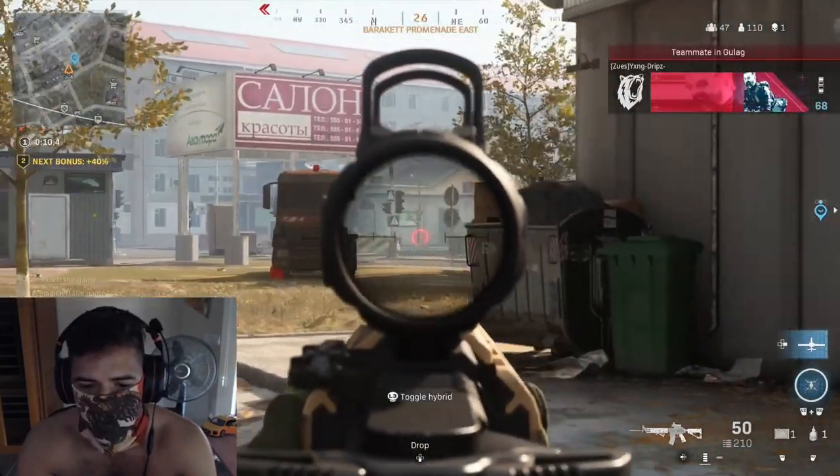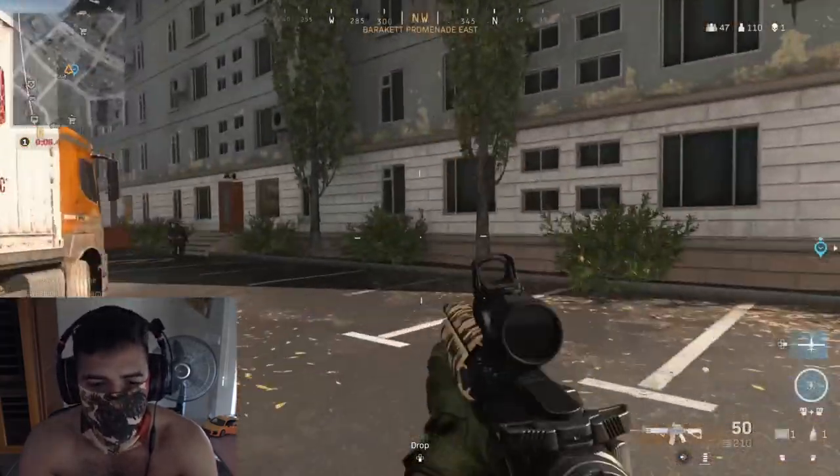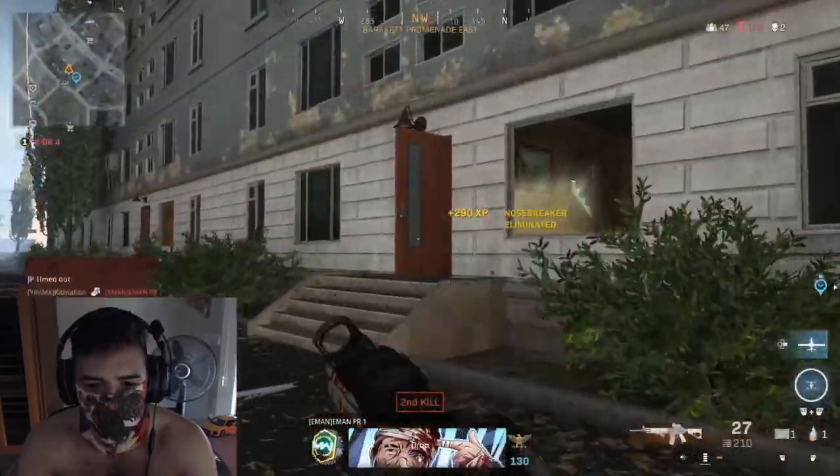Tip 3: If you find stopping power rounds and you already have a specialist, pick up the stopping power rounds, load them into your gun, and then pick up the other specialist. You can do the same with the claymore and the proximity mine. Tip 4: Supply box rarity goes as follows — green: uncommon, blue: rare, purple: epic, gold: legendary.